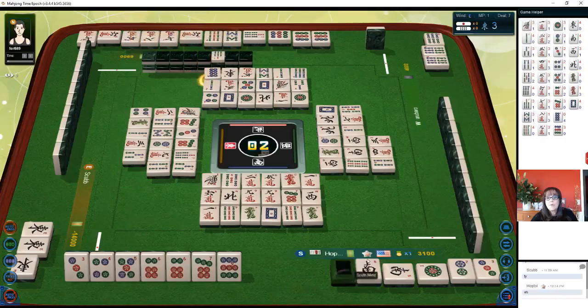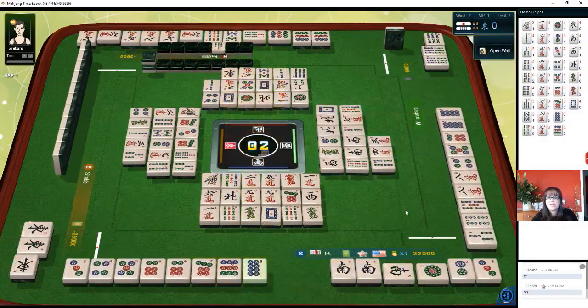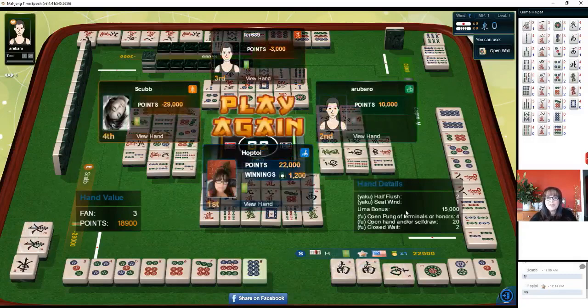Oh boom — eight dots! Oh there we go, ron! We got two rons — double ron! They have to pay for both our hands. Oh, and they had — no, that's not it — they needed eight. Okay, we got first place with that! First place with honitsu and yakuhai. Wow, and the other player who got paid double ron got second place. Oh my gosh, that was interesting — even though I did miss out on the pure straight.